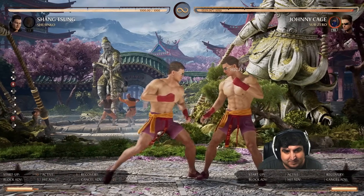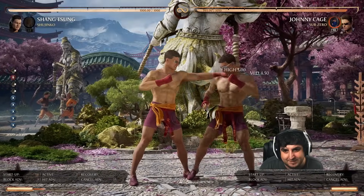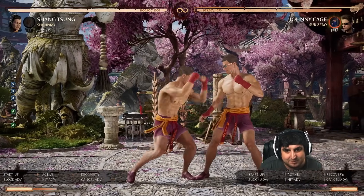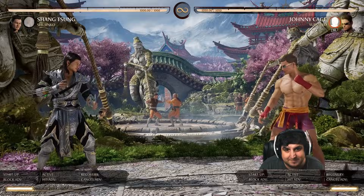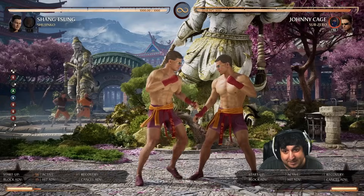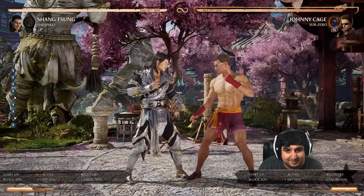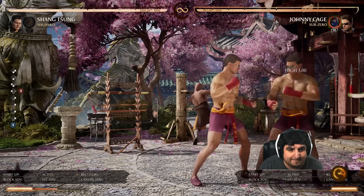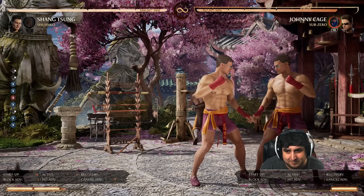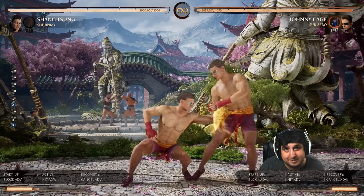When we look at his moves, he is plus on a lot of things. Standing 4 is plus 5. This move here is plus 3 — that's the one I see most Johnny players staggering a lot. You want to be careful about that because of this mid here, which has a 9-frame startup. That's what makes his rush down so scary. Standing 1 I believe is plus 4 as well.